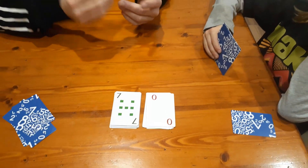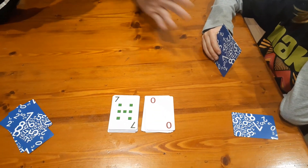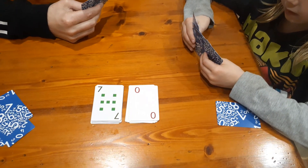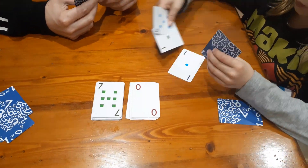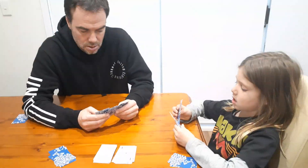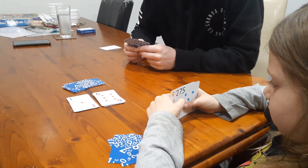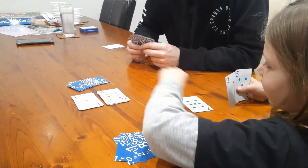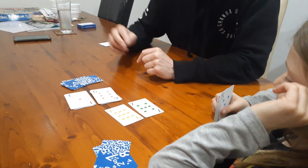So now I've got five cards. The number in the middle has changed, but that's my turn over. Now it goes back to Nash — the options are 4, 70, or zero.